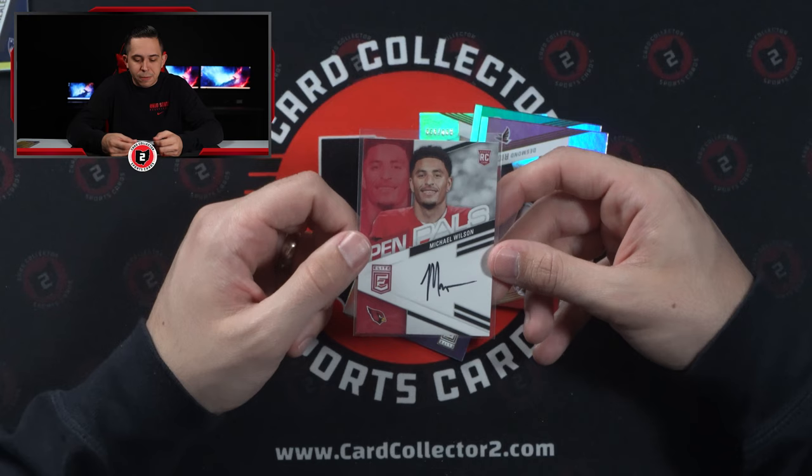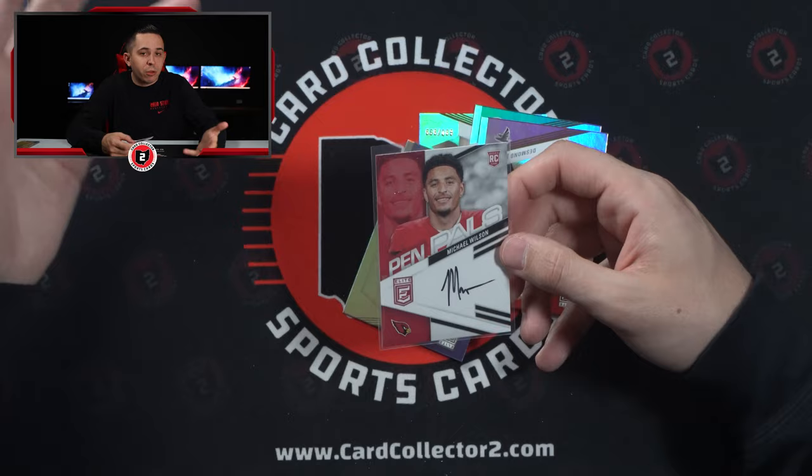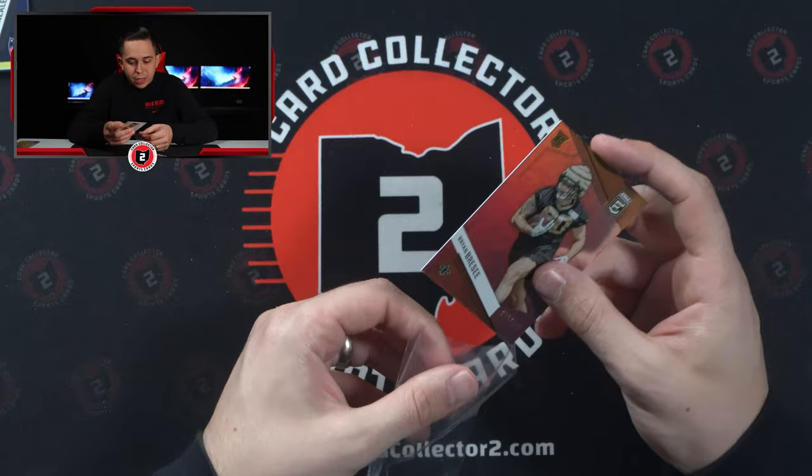I think the Cardinals have two top five or ten picks next year — they have the Texans pick from when the Texans moved up to take Will Anderson at three. So if the Texans aren't very good, it's probably a top ten pick. The Cardinals are going to have two top ten picks in a loaded draft class: Drake May, Penix, Caleb Williams, Bo Nix, Marvin Harrison Jr. There's real talent next year. I think the Cardinals are in rebuild mode. Little Brian Breezy from Clemson, 999, just a standard rookie.